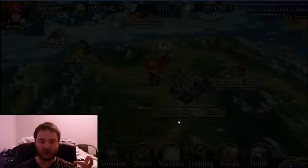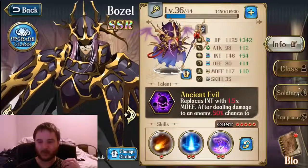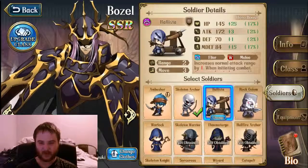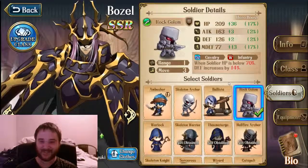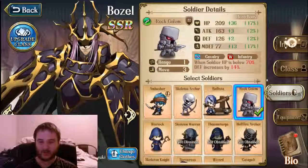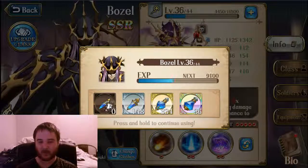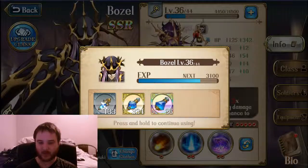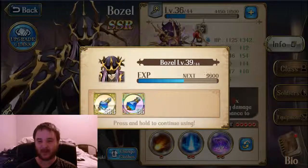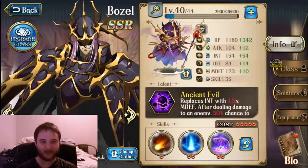So the unit and the stat changes do nothing. Now the last test would be to change your level. I would be surprised if this one doesn't change anything — there has to be something it's based on, and I'm pretty sure it's the level. I'll put him to level 40. I prefer to get rid of the weaker ones first. And I said you have to believe me on the last test, but you can rewind the video to check the HP.